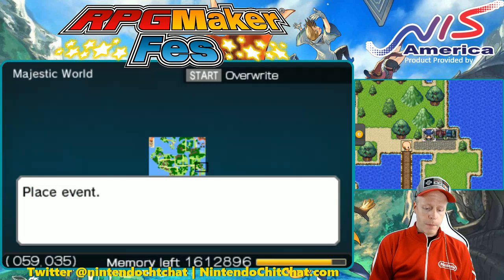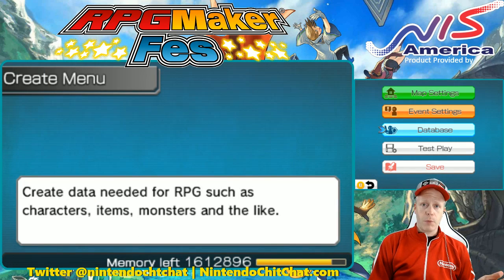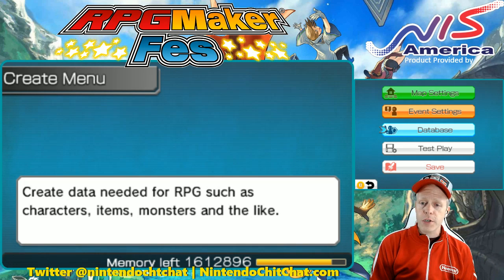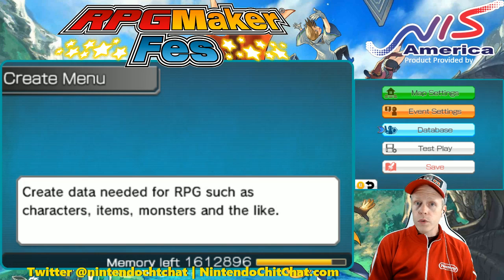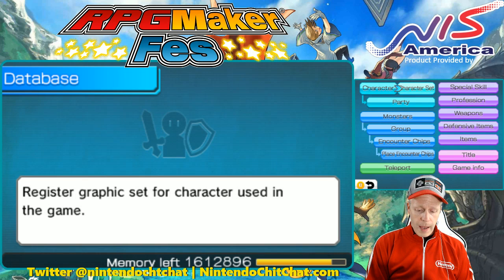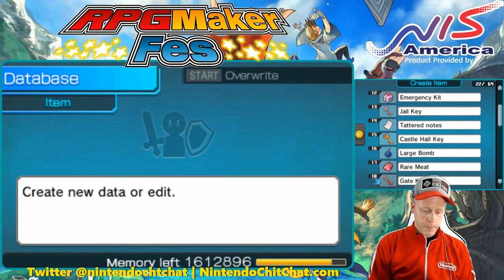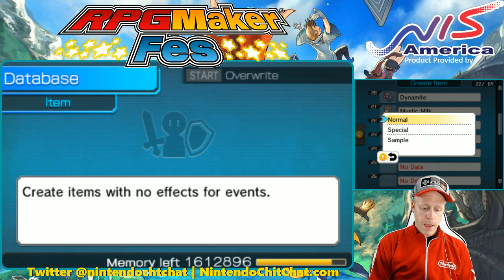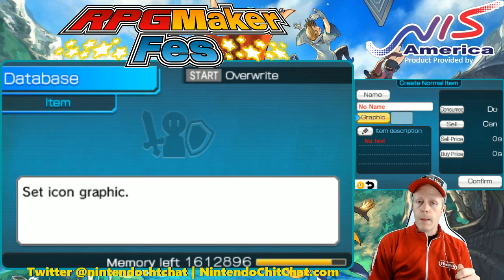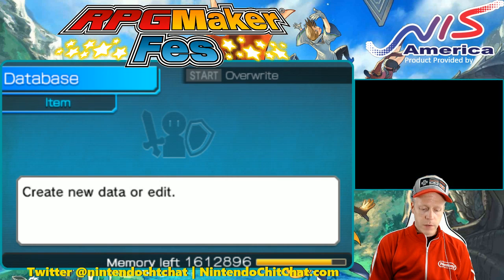We created a custom item for ourselves in the database. You could be given anything really — an item to heal, a charm fruit, a potion, a stamina potion, a weapon to deliver, or gold to deliver. In this case it's just a courier note because he is a postman, a courier. So we have our items over here. I picked an empty slot, hit normal, made our custom thing, chose a graphic, and created a little name for it. We actually have a courier note right up here — look at the letter, which is perfect.